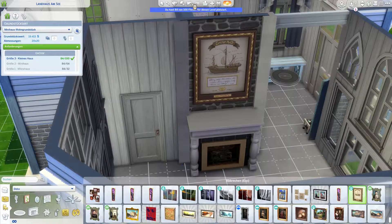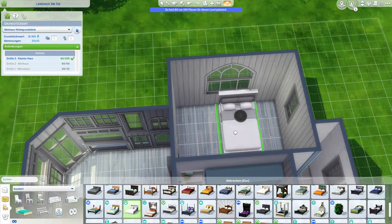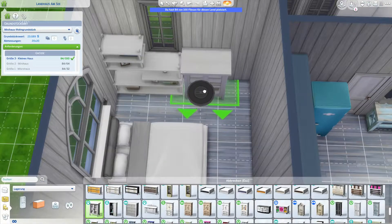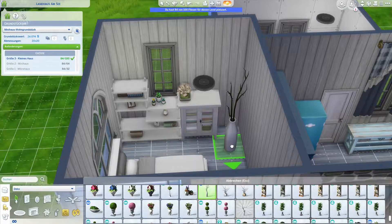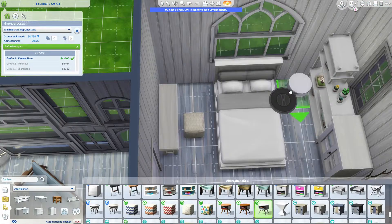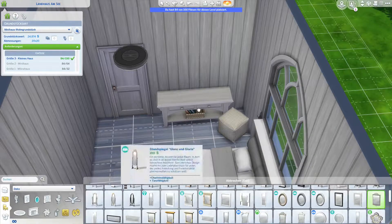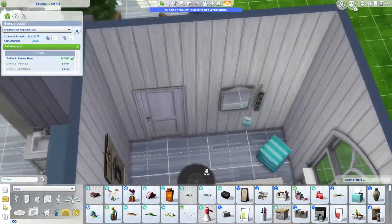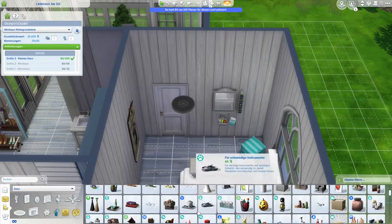I was going for a comfy, homely vibe — this could very well be a holiday rental or just a little house where one Sim or a couple lives. I wanted a fireplace in there because it's a Christmas build, so it's winter. As usual, I'm jumping a lot between rooms, and at the moment you see me doing the bedroom. I was getting inspiration from stuff I found in the build catalog and just running with it — a very creative, go-with-the-flow build.